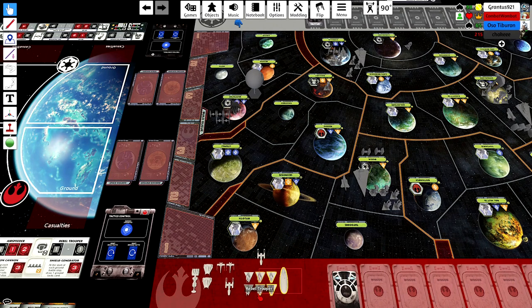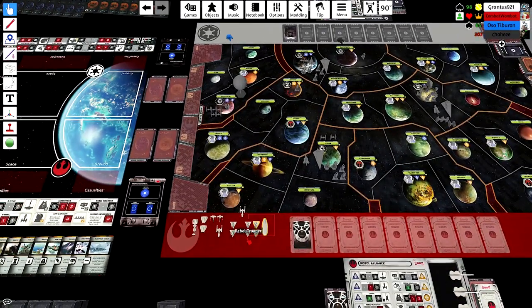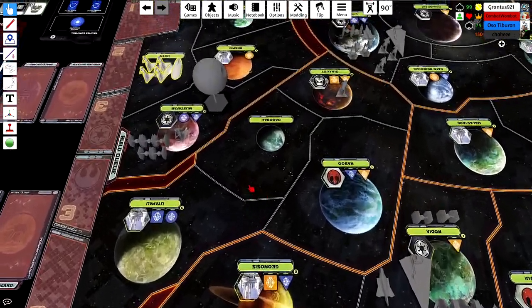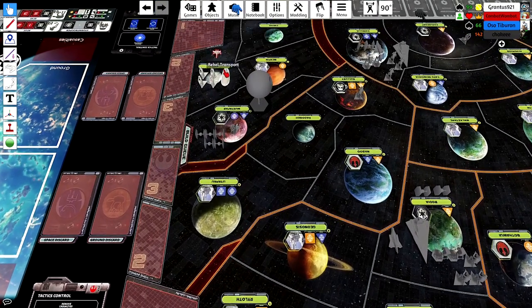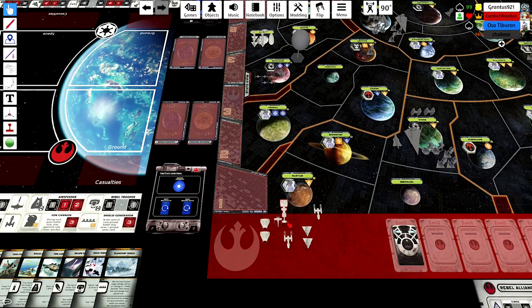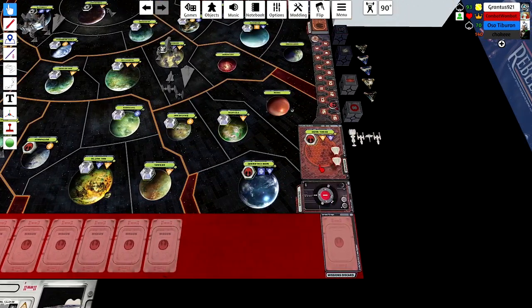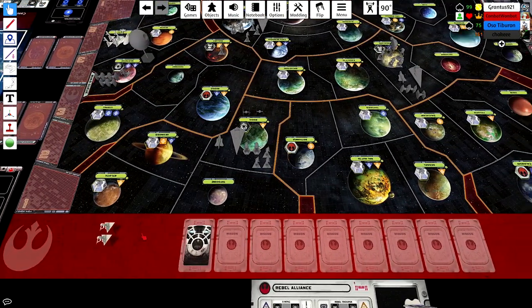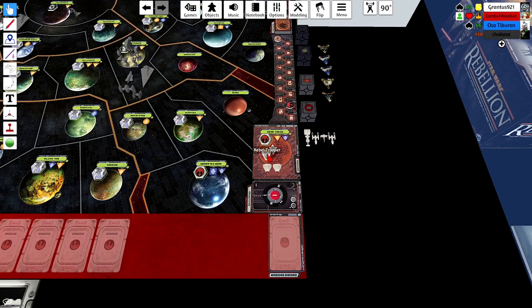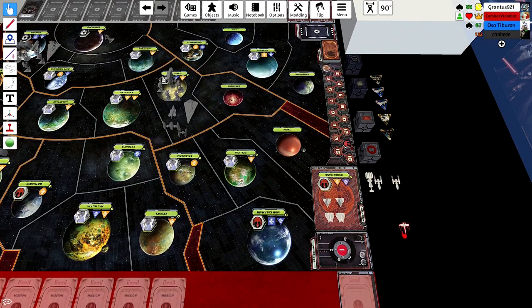I don't play Rebels very often, so when you're deploying you want to think about where are the opportunistic places that you can blockade, where you might sabotage, and how you're going to get Build Alliance in Utapau. I'm looking at the map and I'm seeing that there's an opportunity to block an assault carrier by attacking where the Death Star is.